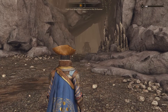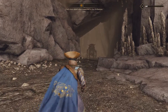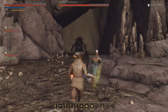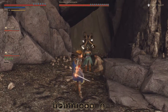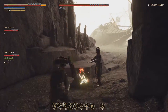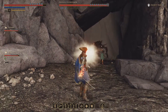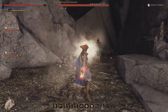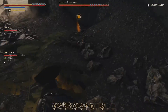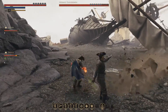It looks weird. Well, let's do it. I think we've seen one of these before, or at least a very similar one. Can we maybe draw it out of the cave? I don't really want to fight it in such close quarters - my usual strategy is to roll around like crazy. There we go, it left the cave.